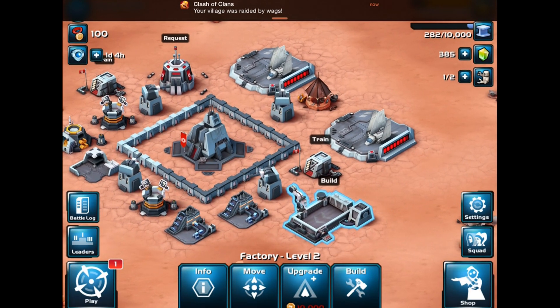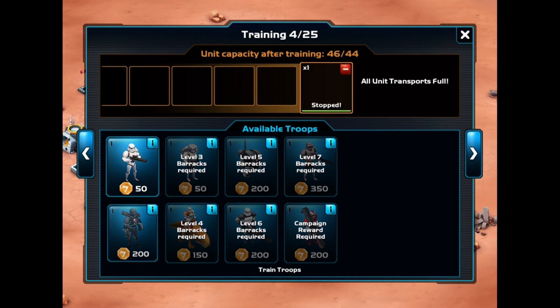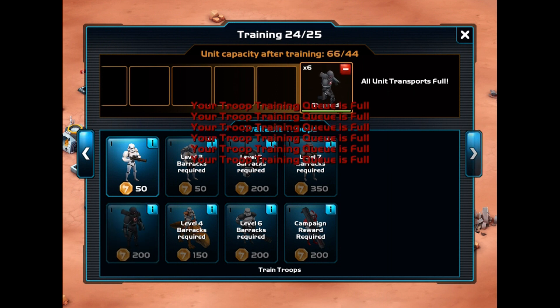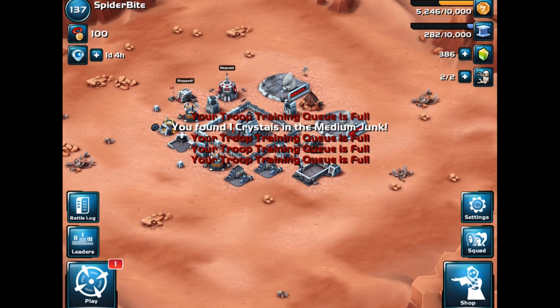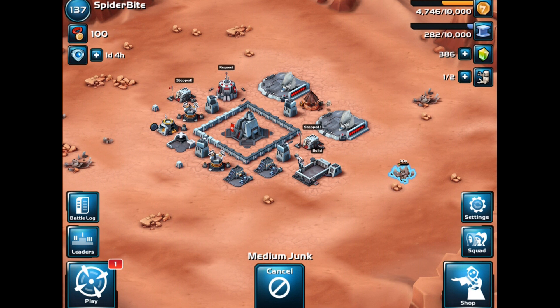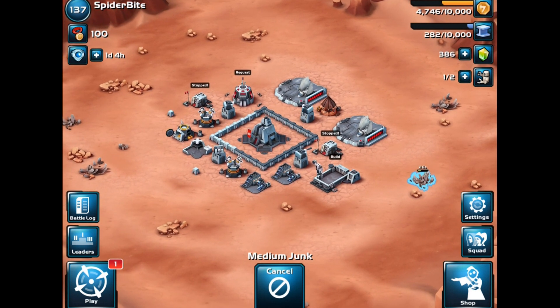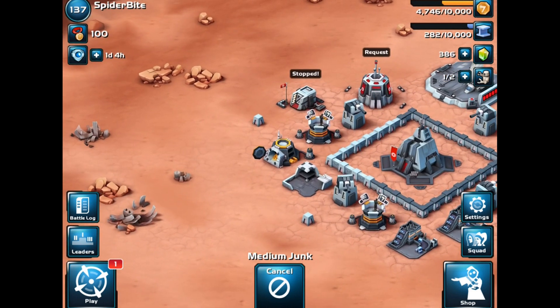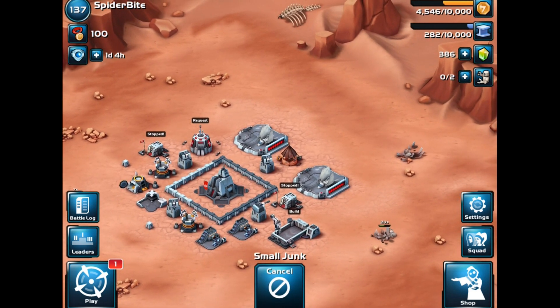My village was raided again — it gets raided all the time. We're going to train as many troops as possible. The idea is to use all of my stormtroopers in the next attack so we can clear them out and get those other troops in for a full-on attack.